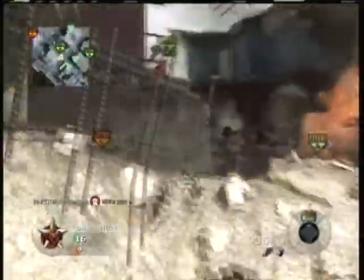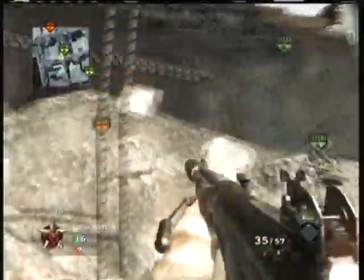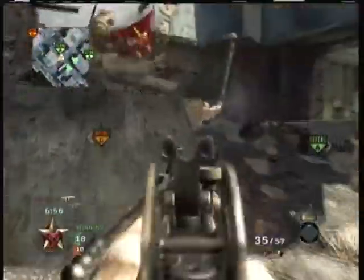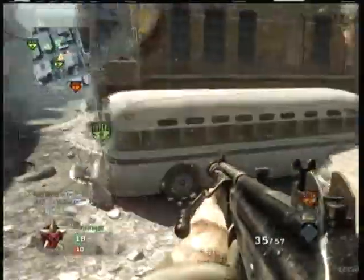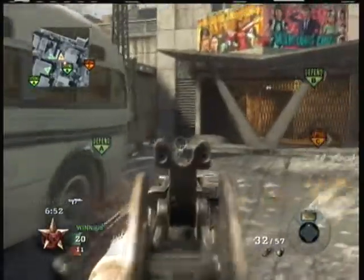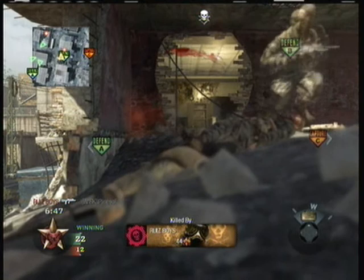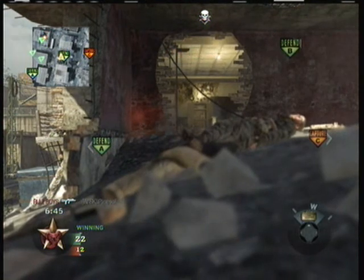Right here I'm just going to be camping B flag because last time we had them triple capped on Hanoi but it just didn't work out. So we found that double capping works best against these guys — just take what we can. There are enemies coming around to A flag, my teammate turns around but in the wrong direction and gets outgunned, unfortunately.